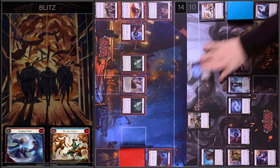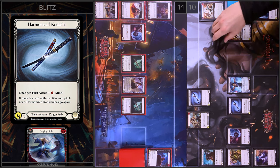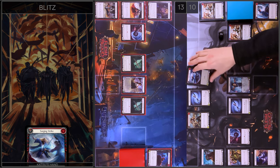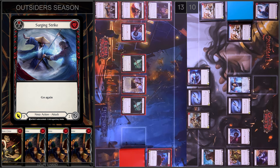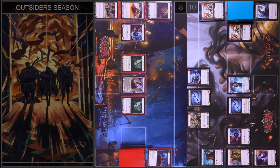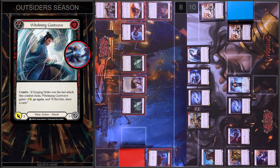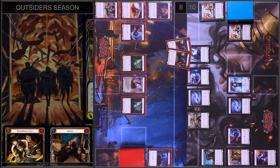Next I'm going to play Kodachi — I pay one to float. It will be one damage and go again. I have no block, I have no reactions, I take one. Then I play Surgeon Strike — five damage and go again. And I play Whelming Gust Wave — combo is activated, four damage and go again. I'm going to block six.